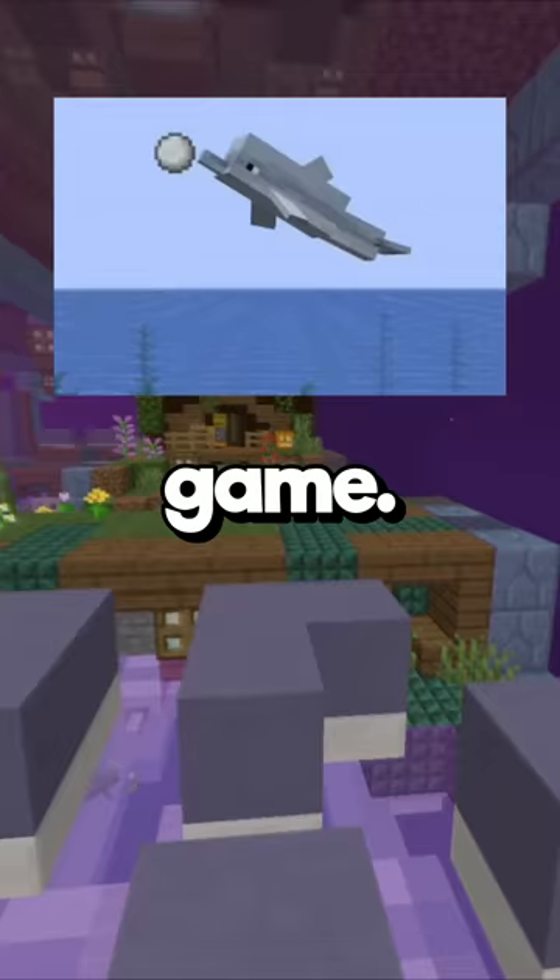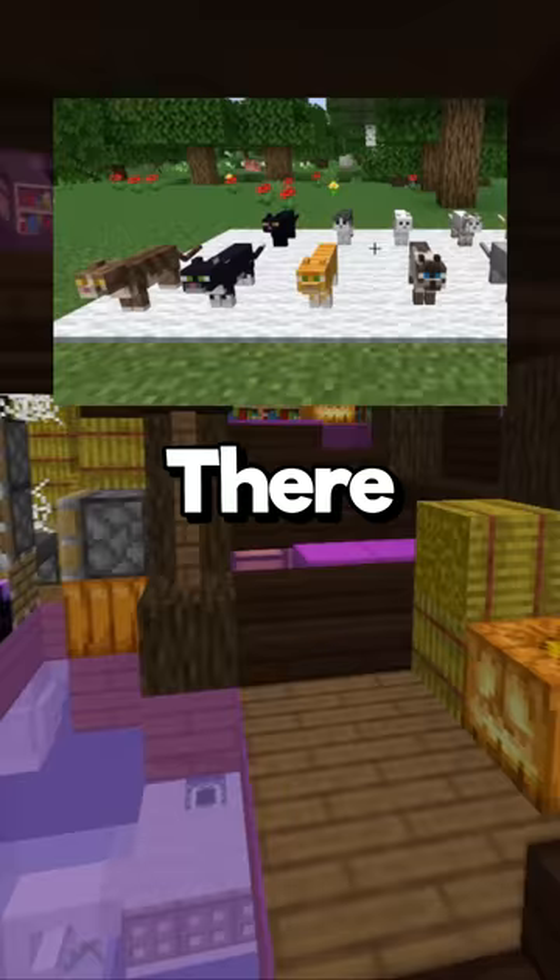Dolphins will often play with items floating in the water, bouncing the item into the air like a ball. There are currently 11 different cat variants in Minecraft — which is your favorite?